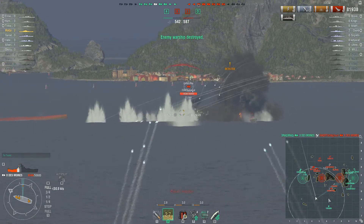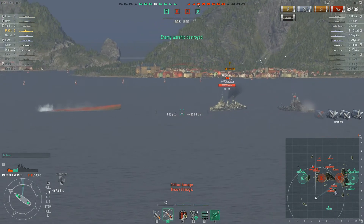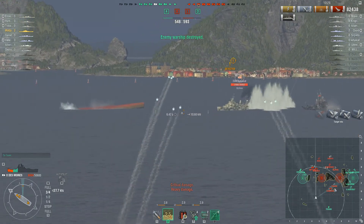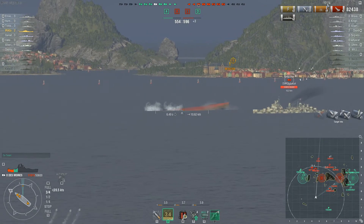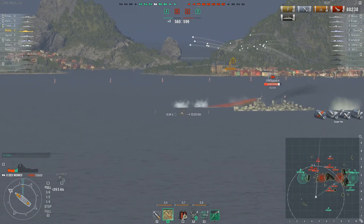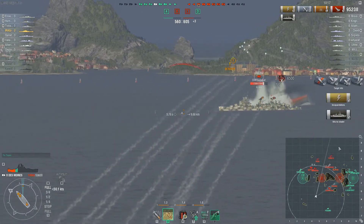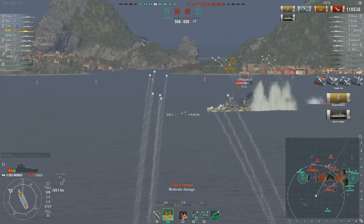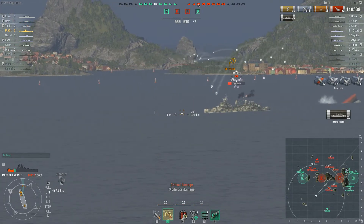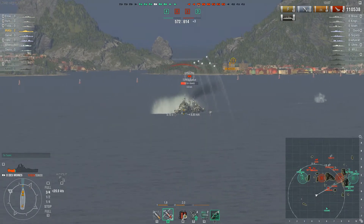The only real fire support here might be the Yugumu, and I'm not sure if his guns are engaging. This island may be blocking the Kurfürst from doing anything. It's about 9 minutes 50 seconds in, and it looks like the Kurfürst and the Conqueror are joining the battle for kind of the first time. There is still a Baltimore and a Gneisenau — they didn't push north so they're going down here, taking a break right now.